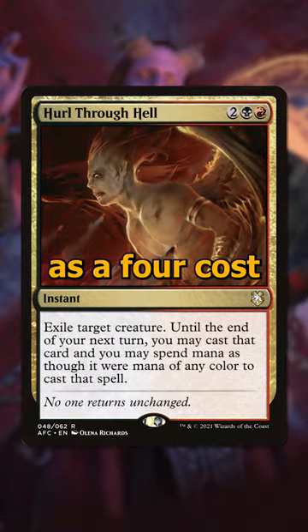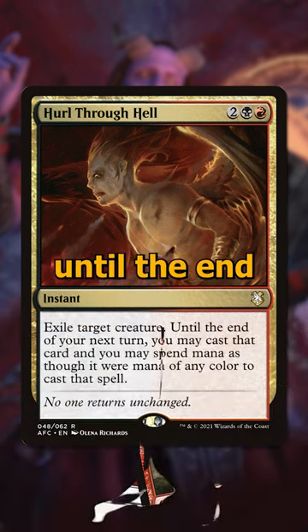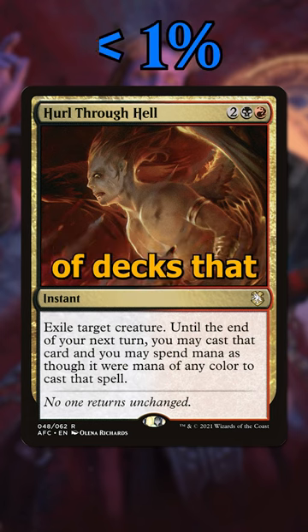And finally, Hurl Through Hell is a four-cost black and red instant that lets you exile target creature, and then you can cast it until the end of your next turn. It lets you get the biggest threat off the board and then gives you the biggest threat on your next turn. But it's only running in less than 1% of decks that can run it.